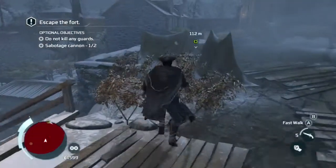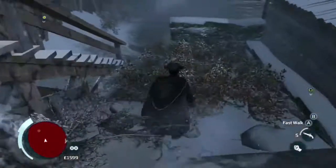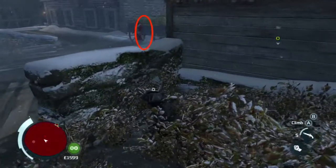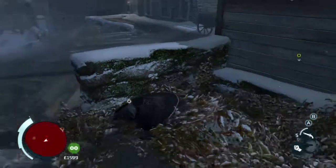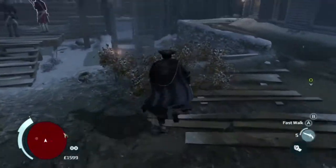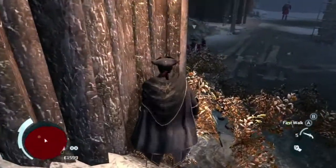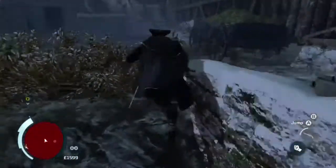That's one cannon down. Here you want to go ahead and drop down. Watch out, there's a guard on your right right there — make sure he walks in the opposite direction so you don't get spotted. I do accidentally get spotted real quick here unfortunately, so I just went ahead and ran back to the previous bush to start over.